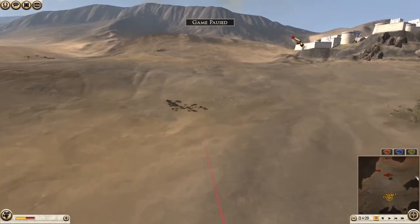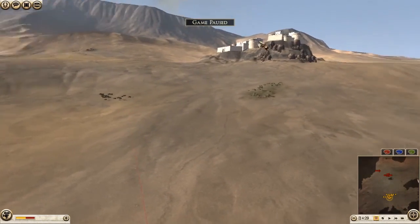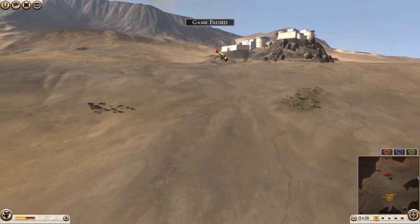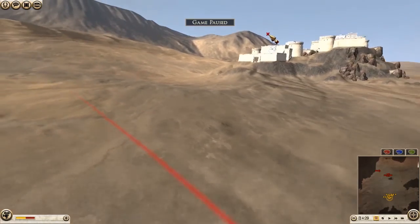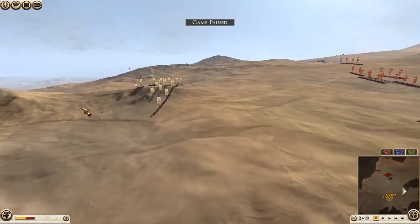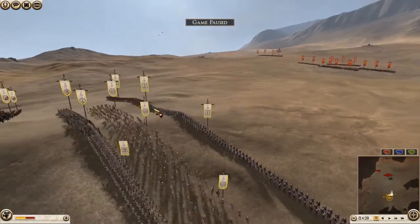I recently looked up the BAM Citadel — it's a historical site in Iran, old-day Persia back in the olden days, now Iran. I think it was destroyed recently, like in the last couple of years, by an earthquake. It was so well-preserved and then an earthquake just destroyed the whole thing. I think they're trying to rebuild it, but it's sad seeing ancient stuff like that just get destroyed.